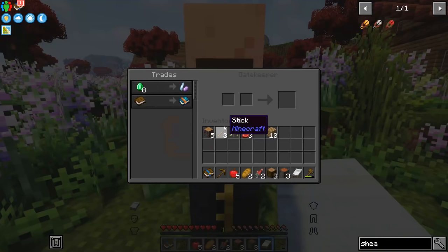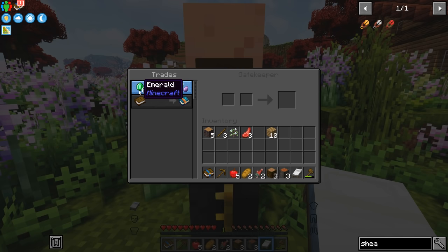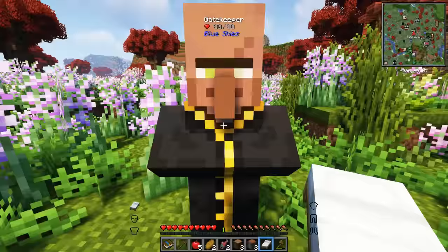What the hell — Blue Skies? For a book he'll give me a journal on Blue Skies, and for eight emeralds he'll give me a Zeal Lighter. Well, I don't have any Zeal cigarettes so I don't think I want that.